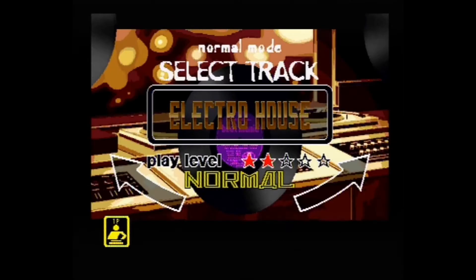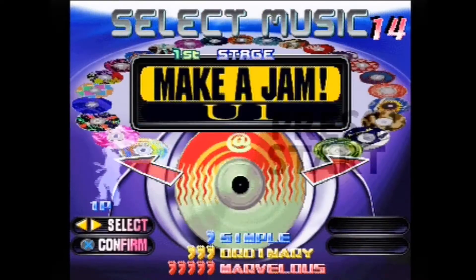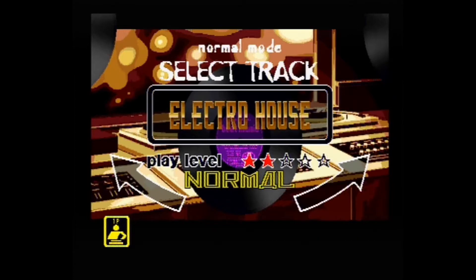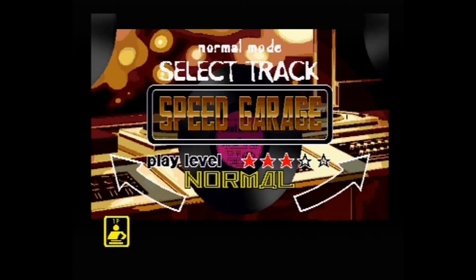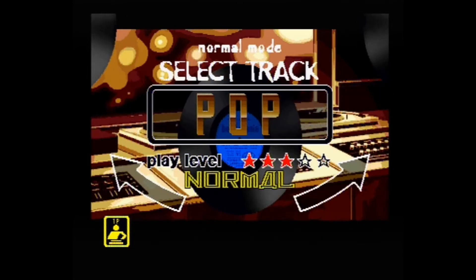The song selection screen is kind of a pain. I get that selection screens didn't really get figured out until later on, but it's one name on screen at a time and it's long to navigate. The worst part is you don't see the song name — you see the genre. It's a good thing this is a Beatmania game where they have infinite amounts of genres that barely even exist, but why couldn't they just show the names?